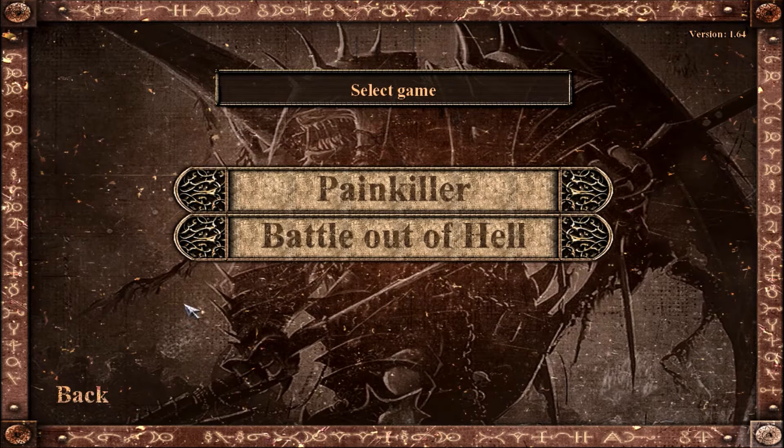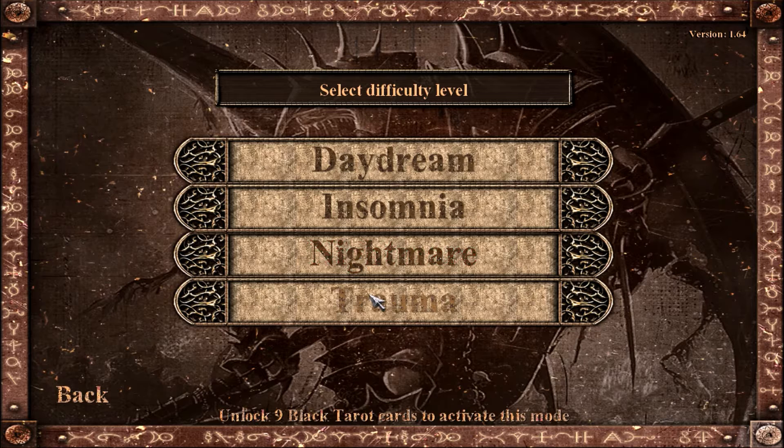Just like in the original game, in the Battle of Hell Expansion, if you finish the game on Trauma Difficulty, there is a little bonus at the end - which is the main reason I'm making this video, to basically show you what it is. However, in order to unlock the Trauma Difficulty, we need to unlock nine black tarot cards to activate this mode, as it says here.